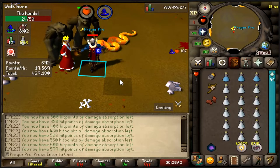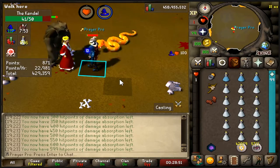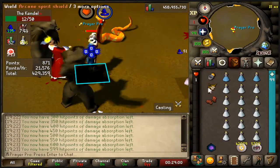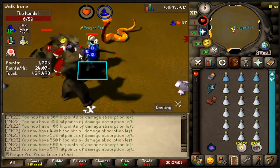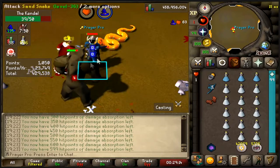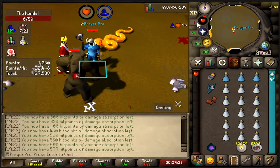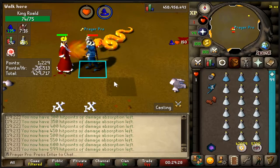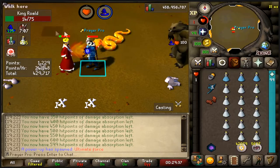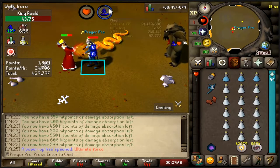Keep in mind barrows sets like Torag's are not recommended because their stats degrade over time, requiring repair costs. Dragon armor is the best option here, though regular rune armor is plenty for this method. You don't really need an elysian shield - you'll see mostly blue zeros, meaning not even a single hit is connecting. Even at lower defense you can maintain this with relatively low requirements.